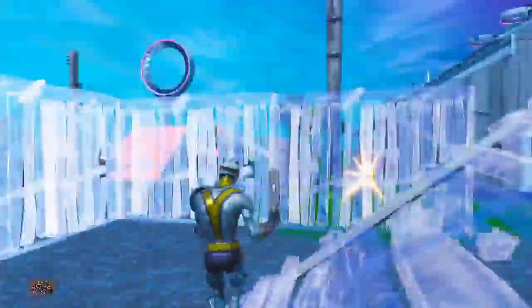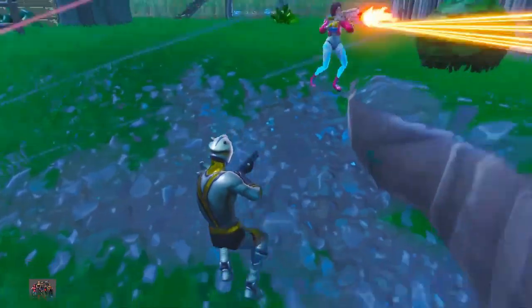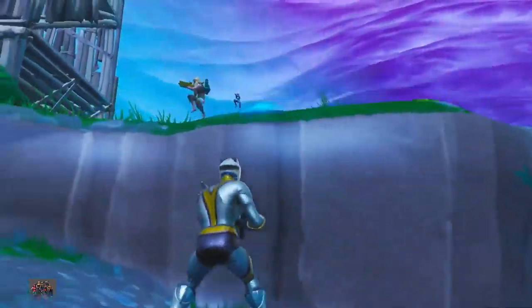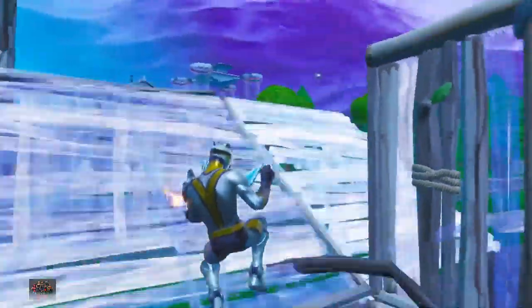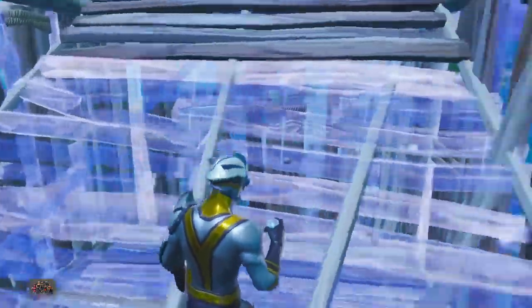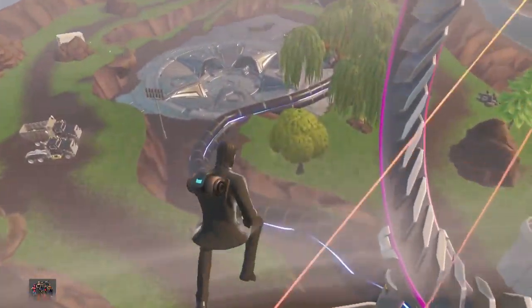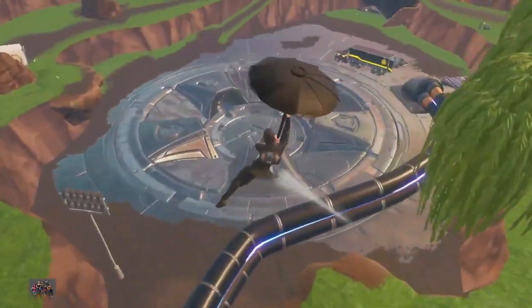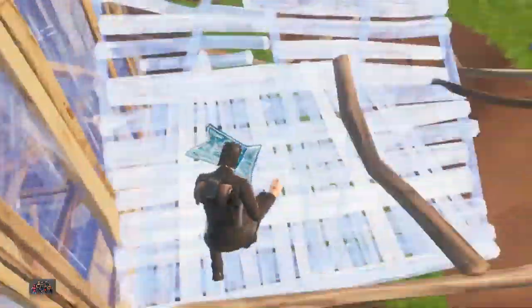Every fight I got into near a slipstream had like two or three people landing on me. I highly recommend not fighting near these slipstreams — only use them for rotations, as it can be really risky, not to mention easy for somebody who wants to get away from you. Most high skill fights are 50-50, and in a place where multiple enemies can pop in out of nowhere, it's just not worth it. Many of you like the slipstreams, but these can be very detrimental to late-game rotations. Imagine being in a build fight and a nearby slipstream pulls you into the storm.